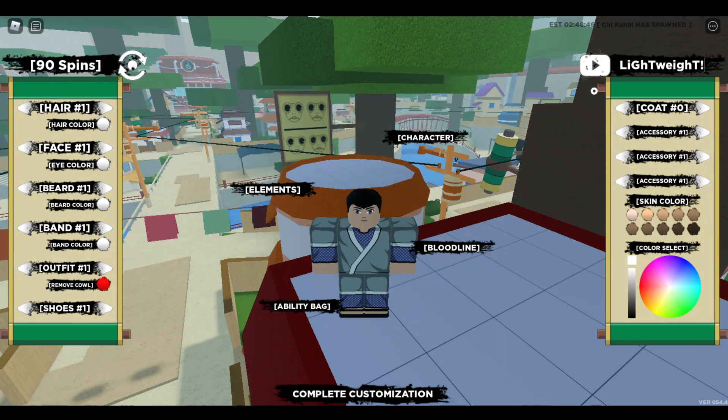For the next code that we actually have, it is Lightweight. This will go ahead and give you 45 spins, bringing you to a total of 135. Three codes in and we already have 135 spins, so let's go ahead and jump on to the next one.